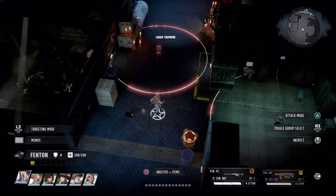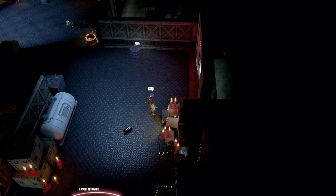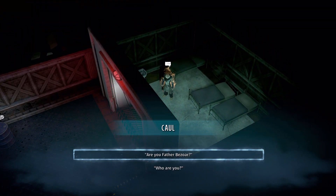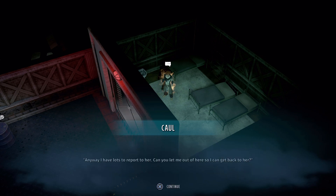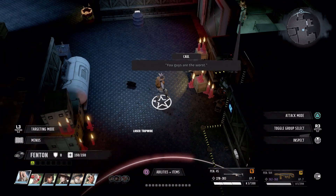Now if you're having a problem with this, I suggest dropping to a lower difficulty. And if you see any prisoners, speed through the conversation because you could get caught easily. So I'm trying to get through this really quick so I can resume the sneaking.